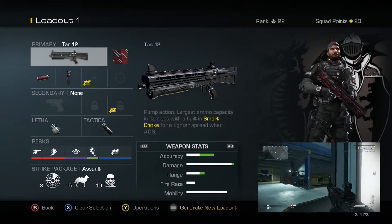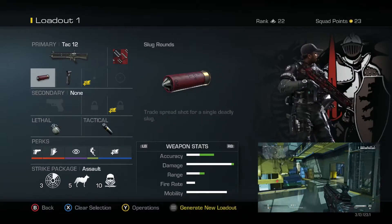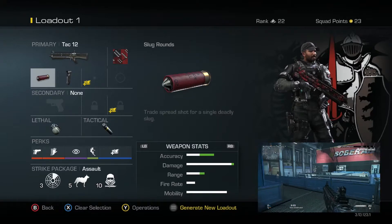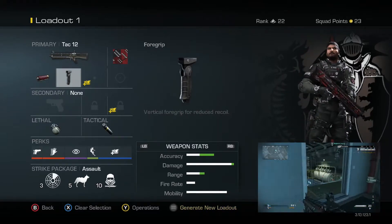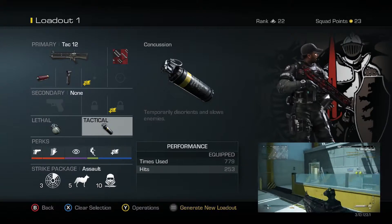The slug rounds pretty much make it so you have one bullet instead of BBs. We also have the vertical grip just for extra accuracy and a bit more range. I don't use a secondary. For lethal and tactical I use concussion and frag in this video.